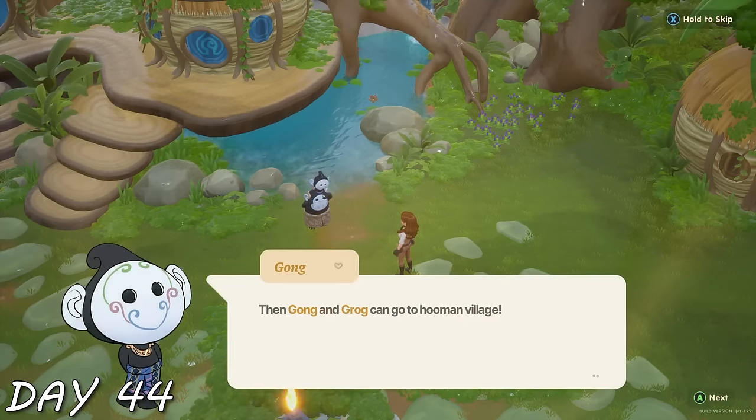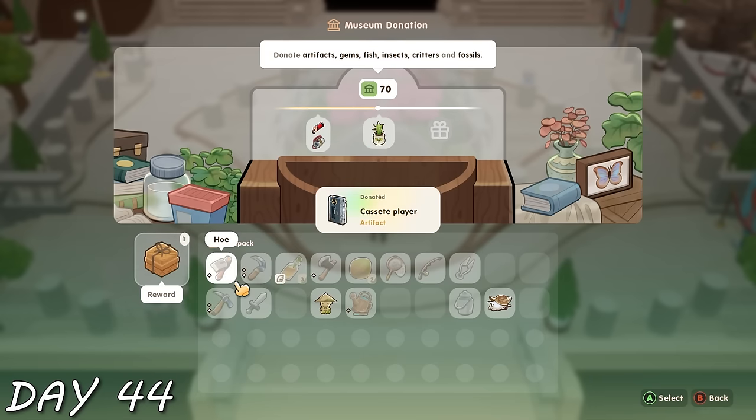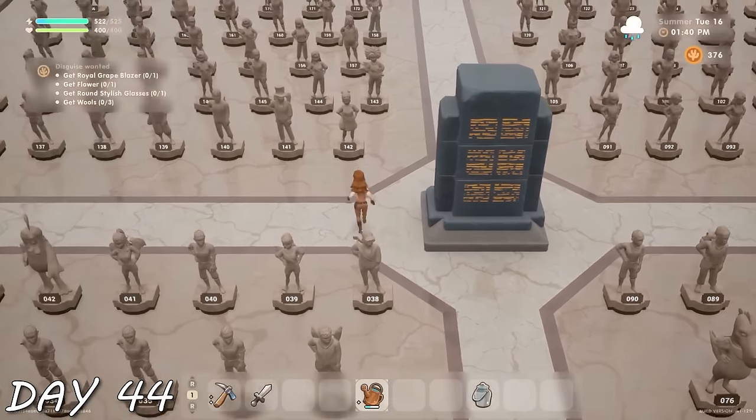The giants wanted some stuff from me, and Gong and Grog had this idea where they wanted to disguise themselves as humans to hang out in the human village. I decided to get a sheep because one of the things they needed was wool — named her Cinnamon. Then I hung out in the founder's area for a while to get to know some of the names, and that's how I ended the day.